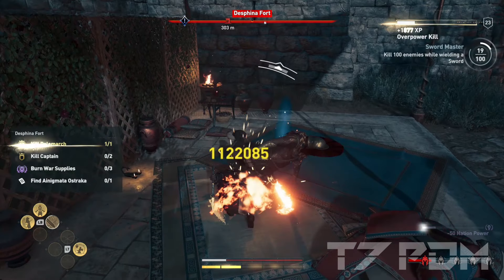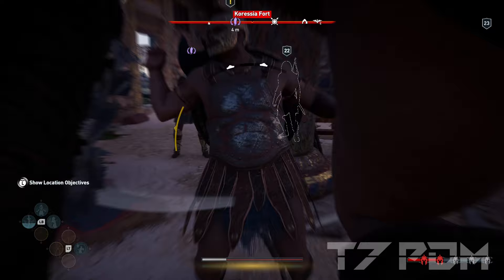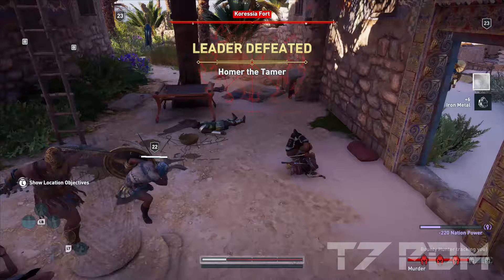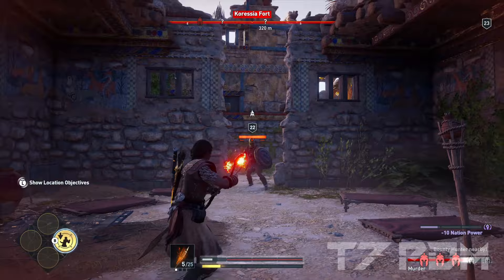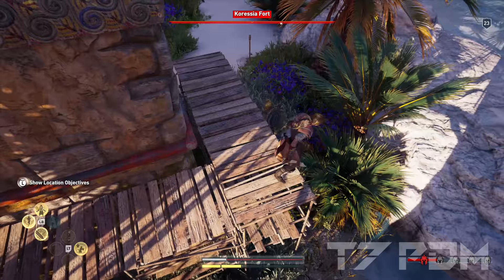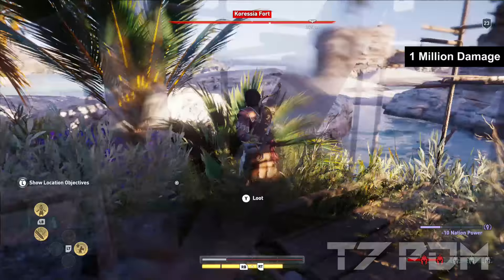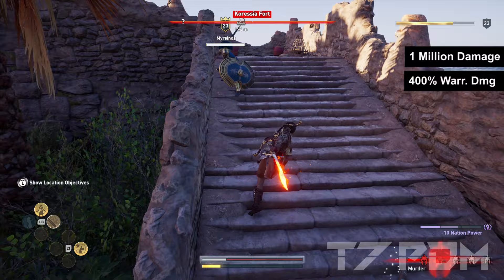Welcome back guys to the new best early builds with 1 million damage and 100 free items. You no longer have to spend any money on those stupid helix sets, you no longer have to get any of those stupid engravings, you don't have to pay any cent to Ubisoft anymore and you will still get the same damage. We will be breaking the rules of making builds in this game in a fundamental way. You will get over 1 million damage when you attack a polemark, over 400 percent warrior damage, 230 critical damage, and over 40 percent crit chance.